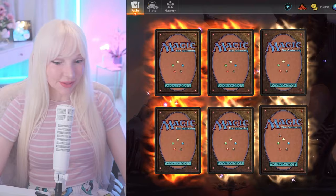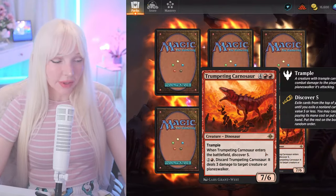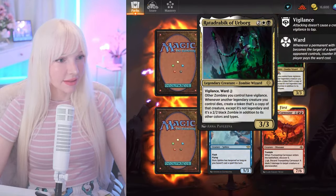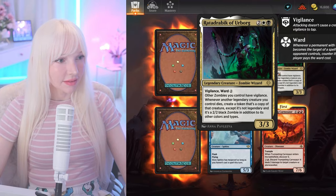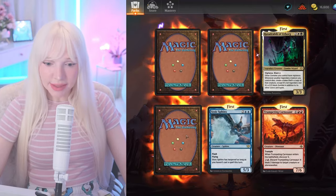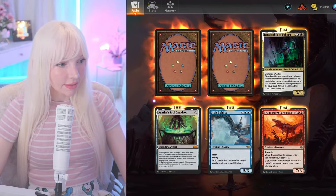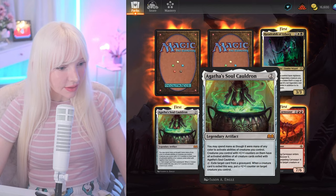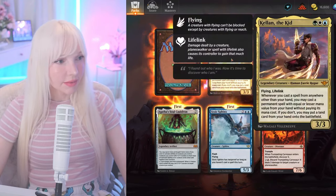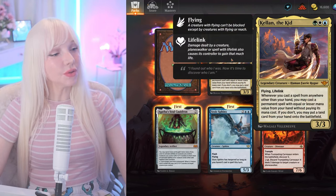Psychic Frog does look really good. Urborg — man, three mythics! I get the Soul Cauldron. What is that symbol — what set is that from? Helen the Kid — he's the new dude! Let's go! Human fairy guy.